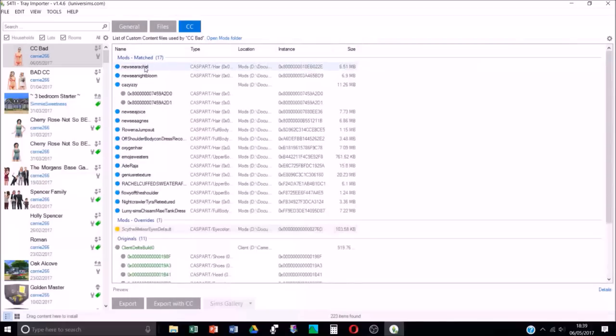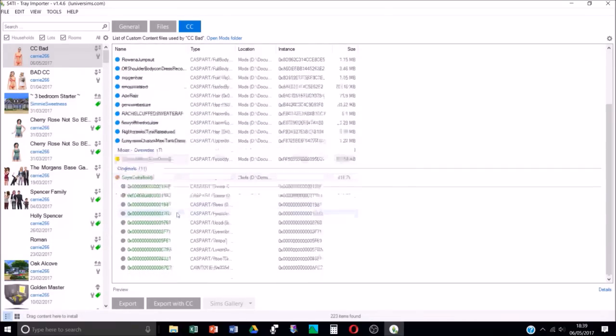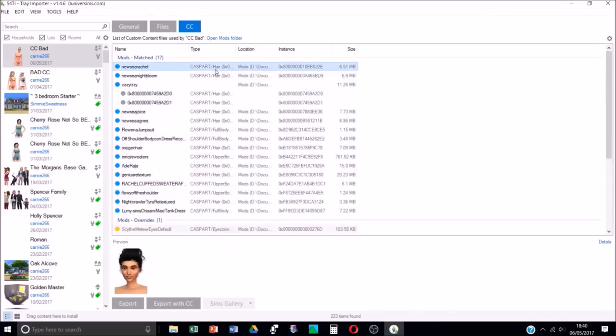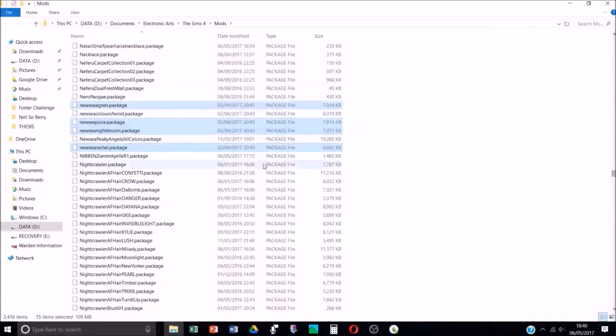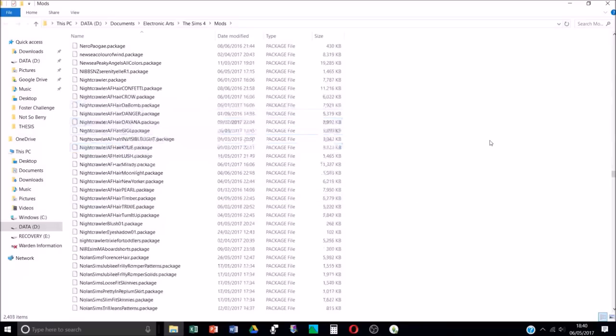Click the CC tab at the top - you've got General, then Files, then CC. Click CC and it will show you every single file that sim is using. These are everything I want to get rid of - mainly hairs and a couple of clothes. Be careful of any default override files like eyes that you want to keep. Highlight the whole list, right-click, and go to 'Show Containing Folder' - it will highlight all the files in your mod folder. Then just press delete and they're gone.